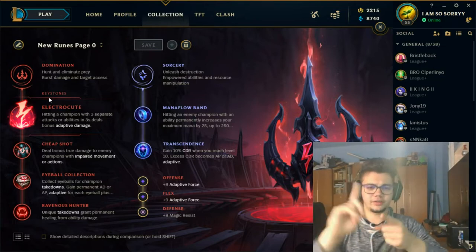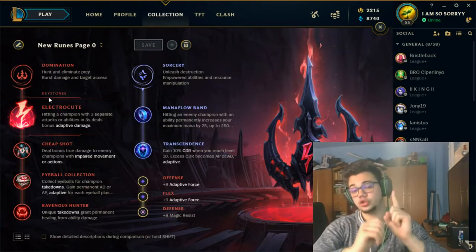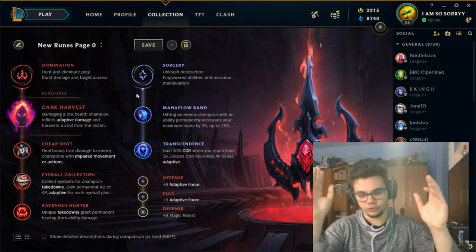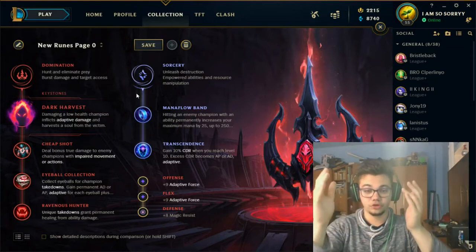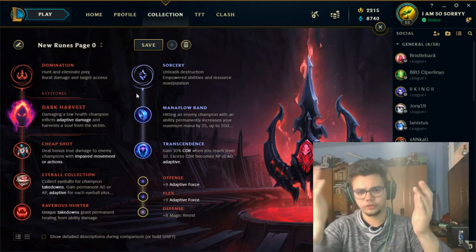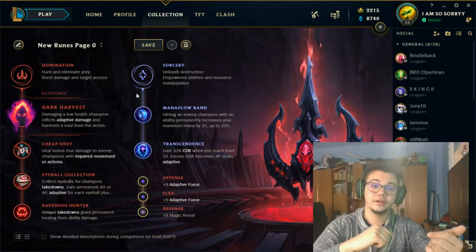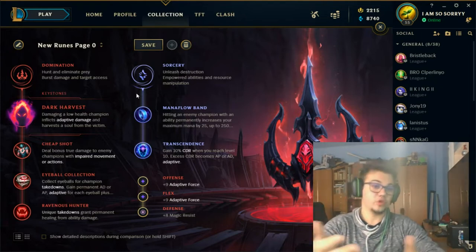You go Dark Harvest in bot generally and support because you're going to have lots of trades and lots of fights to stack it up. You shouldn't fight when Dark Harvest is on cooldown. You should never go Dark Harvest in mid and jungle when you expect that you're not going to fight that much. Go for Electrocute if you know there aren't going to be as many trades. Think about whether you'll have enough fights to stack Dark Harvest, because if you reach late game with one or two stacks, you'll be considerably weaker than if you had Electrocute.